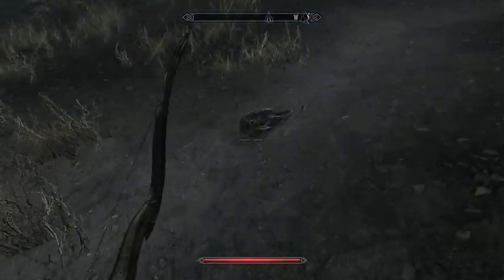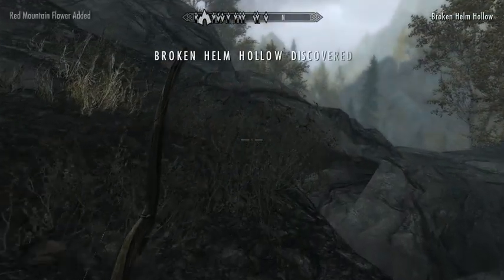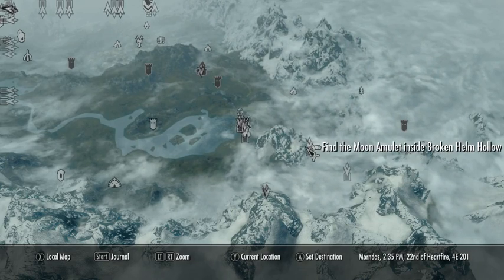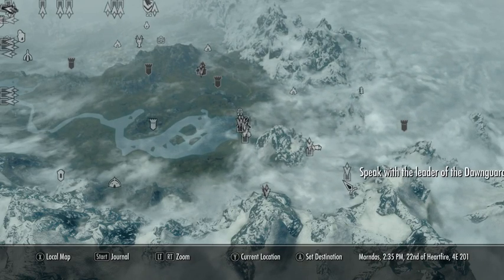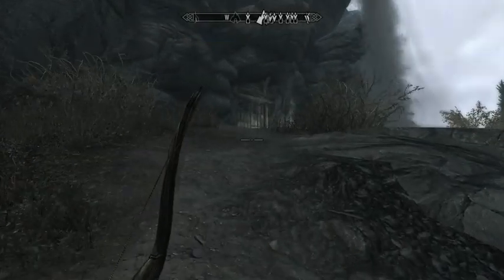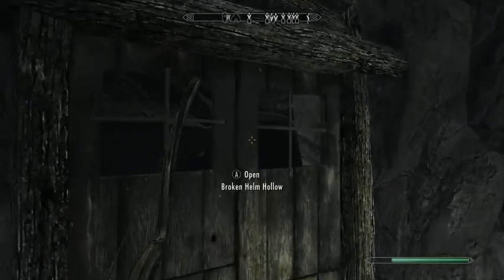Is this actually where we want to be? There's a skull over there — Broken Helm Hollow. Let's check our map. This is where a Moony amulet is, which I think was a task for the Khajiit. But let's take care of that while we're here.